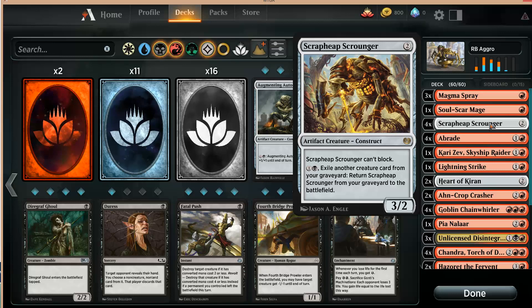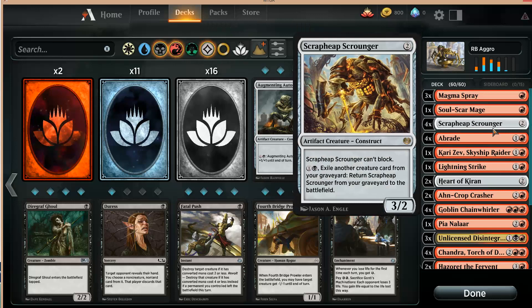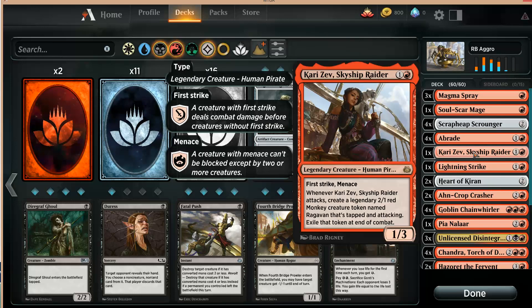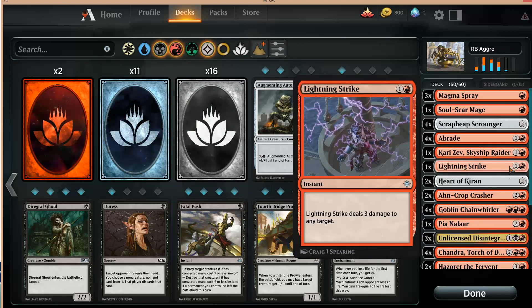I have removed the Bomat Couriers because there's a lot of mirror matches, a lot of Mono Red Aggro, a lot of Red Black Aggro, and the Couriers are not very good there. So I'd rather have Magma Sprays to remove the opposing Scrapheap Scroungers. I'm also missing — I should probably play one more Kari Zev. It's this Lightning Strike instead. Lightning Strike is not a card you play in this deck.